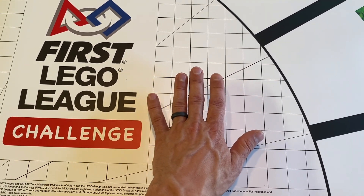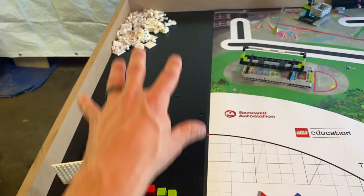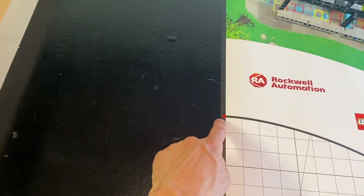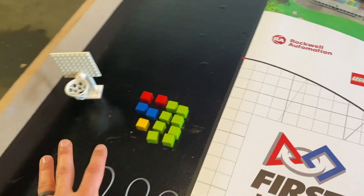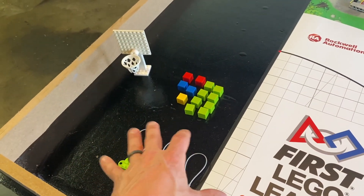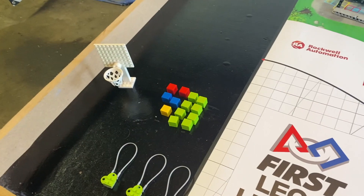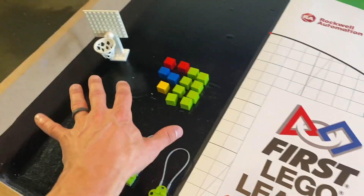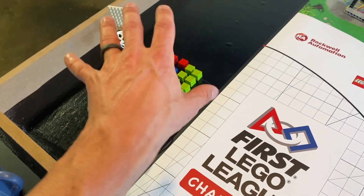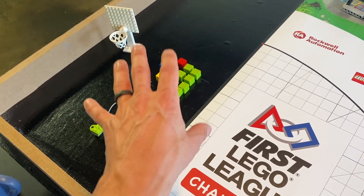I recommend starting your robot in the same position every single time. You'll see me launch my robot from here. And again, this is the home area. If your robot still fits in the small inspection area, you get a points bonus this year — it's just 25 points. It's not five points added to every mission, which I think is fair. It's a good adaptation of the rule.